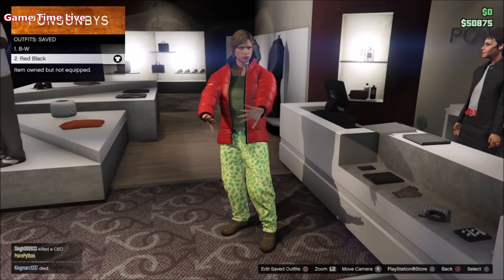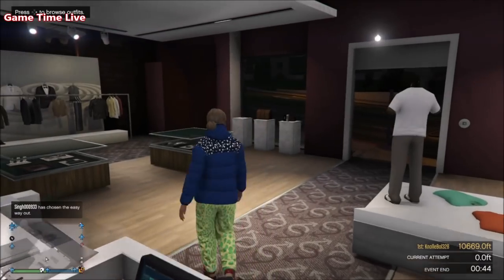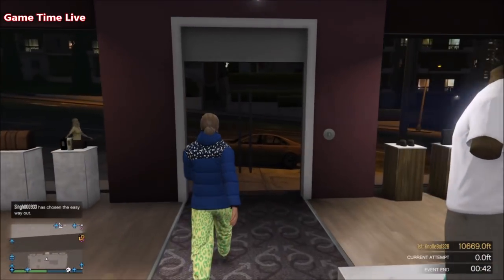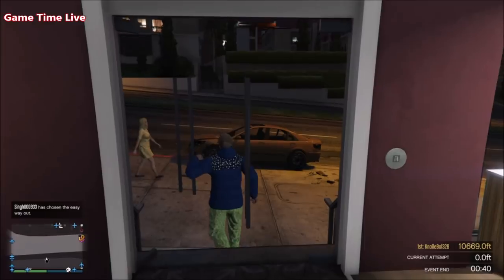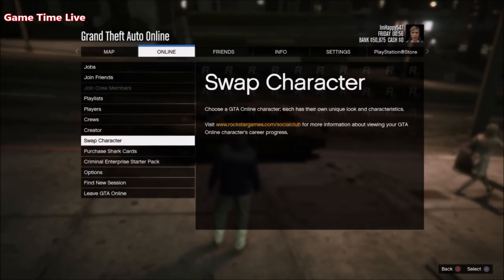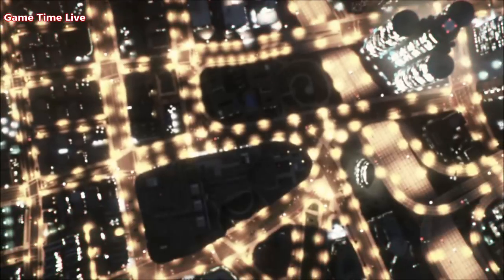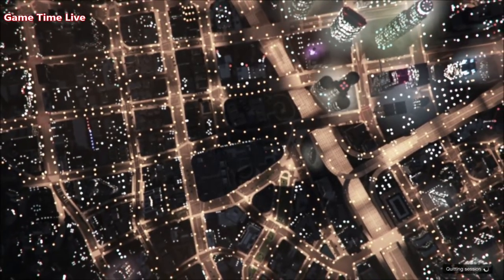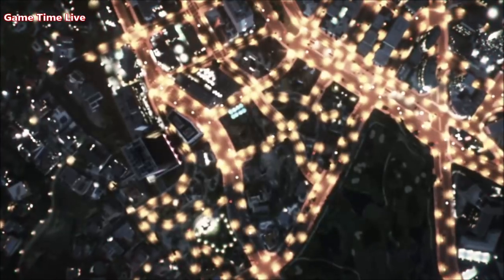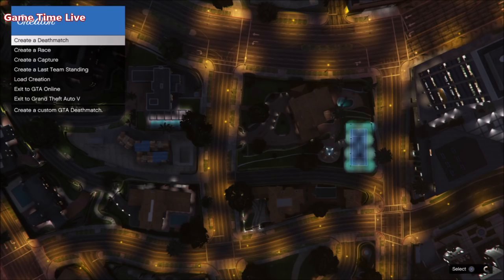Those are the two outfits set for the thumbnail, and you are now ready to transfer them over. Apply the very first outfit, walk outside, make your way into Creator, and then do the creator outfit transfer glitch — I've included this a lot on the channel, and the link is in the description box down below. Start the race, then delete the character, return to story mode, and go back to an online session. I'm going to quickly transfer it over now and I'll see you back in a second.